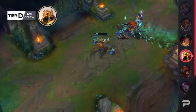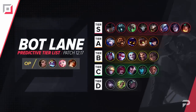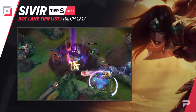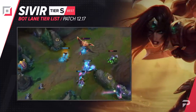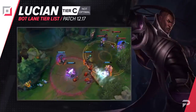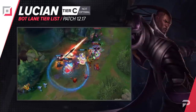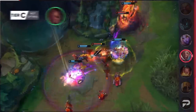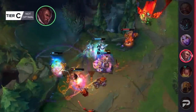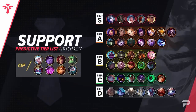For the bot lane: with her nerf this patch, Sivir might finally be hit hard enough to be demoted to S tier, but she'll still probably be stronger than most other options in that tier. After being really dominant earlier in the season, Lucian has finally fallen off hard so we're moving him down to C tier — he's technically still a decent pick with a synergy partner, but most meta picks are just too good at neutralizing his early game.